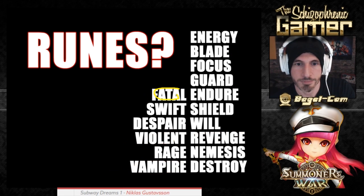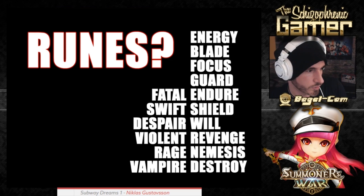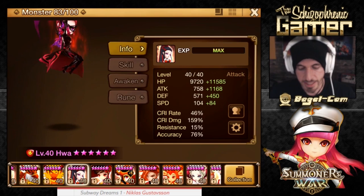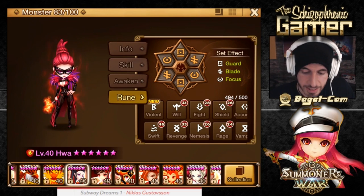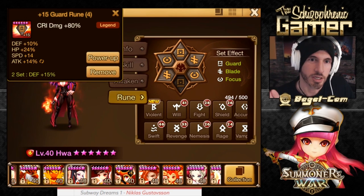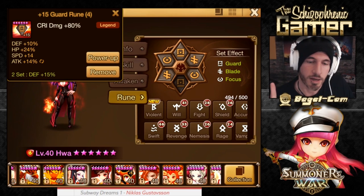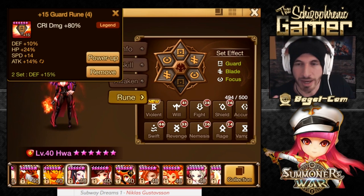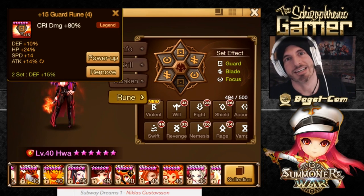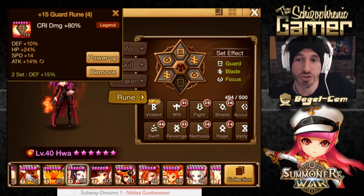So back to Monkey Monkey — runes like this are where a lot of these monkeys shine. A lot of them have crit damage on slot 4. The fire monkey — I see a lot with attack, crit damage, HP, or some kind of HP, crit damage, defense with attack subs. These monkeys are the mayors of value town. Monkeys do very well with value runes — defense, HP, speed, attack, with crit damage. This would be a beautiful rune on any monkey.